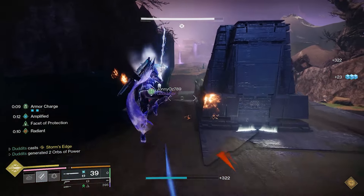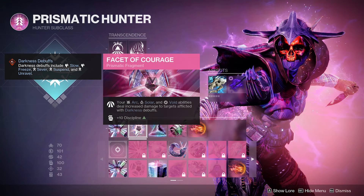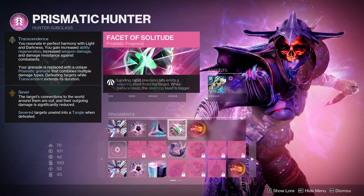These are the fragments that buff this build out. Facet of Herb — while you have an elemental buff, your class ability regenerates more quickly. You are always amplified with this build, so you're going to get really fast class ability recharge rate. Facet of Courage — your arc, solar, and void abilities do increased damage to targets afflicted by darkness debuffs. We've got the Threaded Spike and the dustfield grenade to proc that. Facet of Protection — while surrounded by combatants, you are more resistant to incoming damage; while Transcendent, the effect is increased.